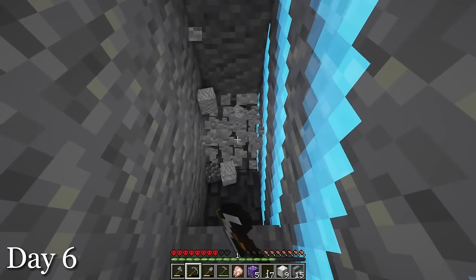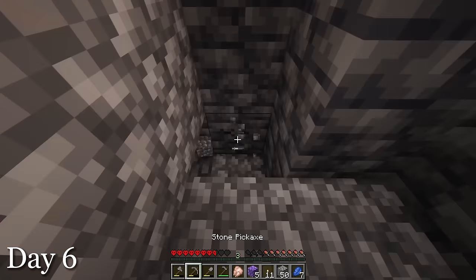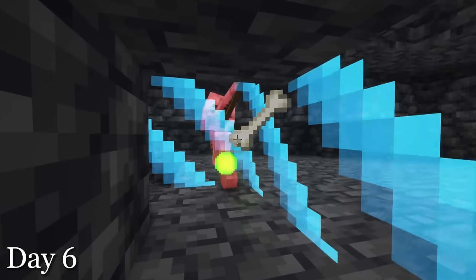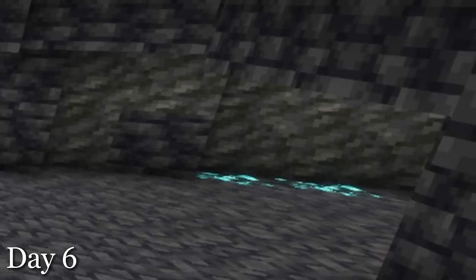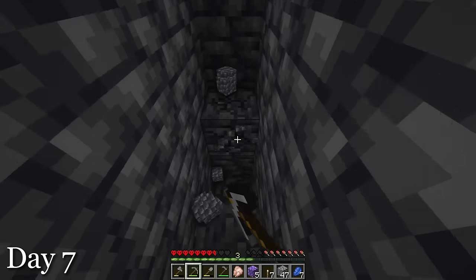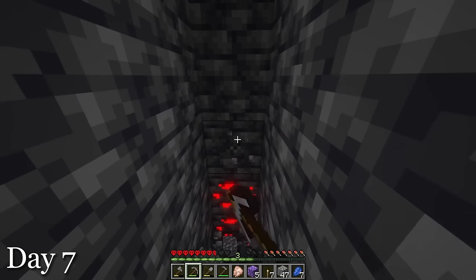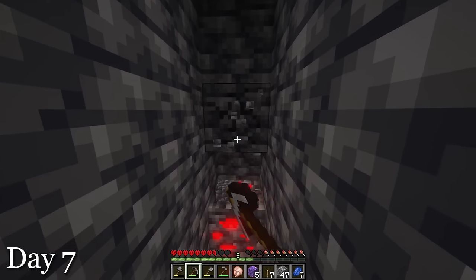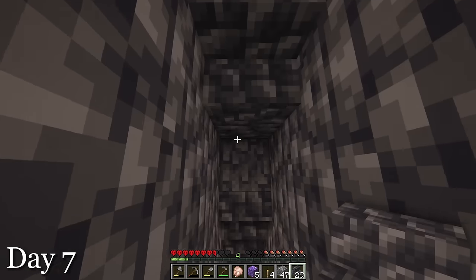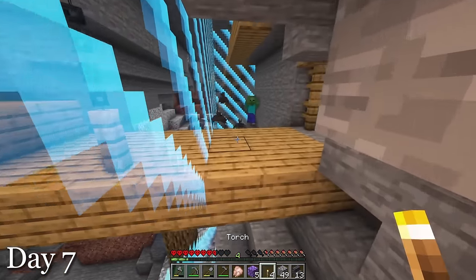I stumbled into this weird cave that had cobblestone everywhere — I think Herobrine's in this world. I just ignored it and kept mining, then tickled the skeletons to death. And in the cave where the skeleton was, there were diamonds. Unfortunately, they were outside the border though. How did I find diamonds before I found iron? I continued mining day 7 and instantly ran into redstone, which was blocking my path. Since I didn't have an iron pickaxe to mine it with, I just mined it with my stone one.